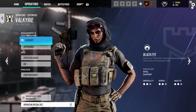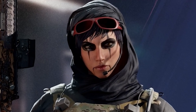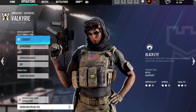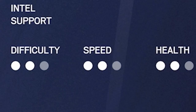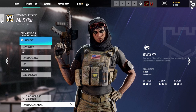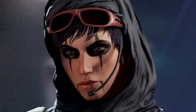Hey, how's it going everybody, I'm the Gaming Raptor and today I'm going to be showing you guys a guide on Valkyrie in Rainbow Six Siege. Valkyrie is an interesting operator — she gathers intel and is more of a support kind of character. She has a difficulty of two, speed of two, and health of two, and she has a Black Eye camera that can gain intel and information to show where opponents might be.